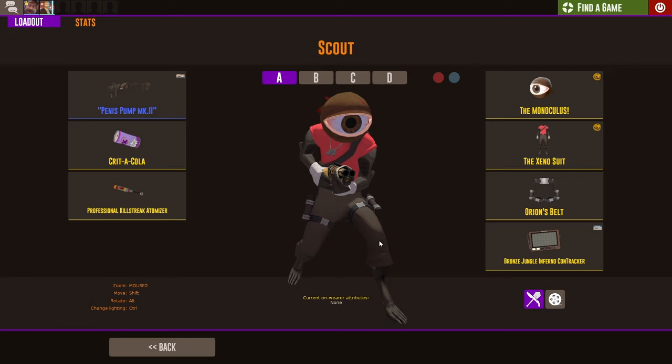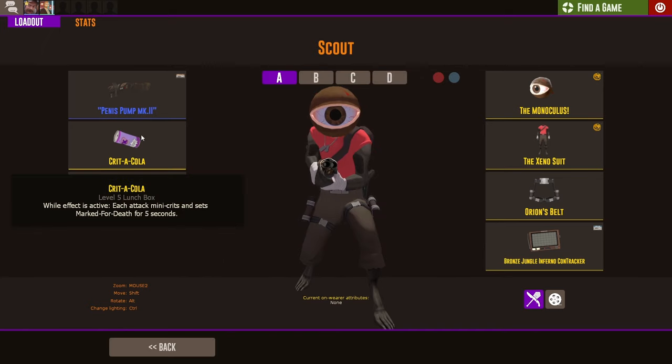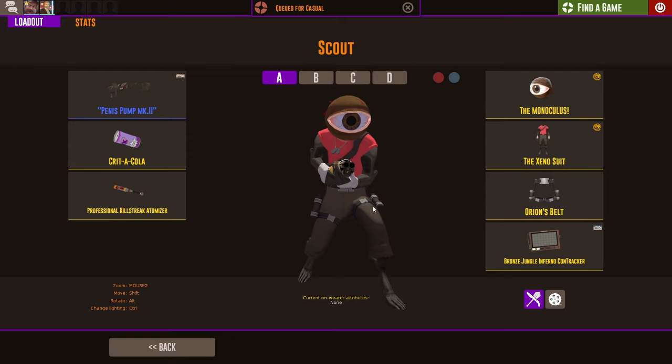This is just a bog scout. Well, my thought process behind this is mostly because my Soda Popper is called the 'Penis Pump' — that was some inspiration. My idea is that the Penis Pump blows its load pretty quick, and then with the Crit-a-Cola you get that nice hot money shot. I've noticed that this loadout is absolutely fucking nasty, so I think this will be the Penis Scout from now on.